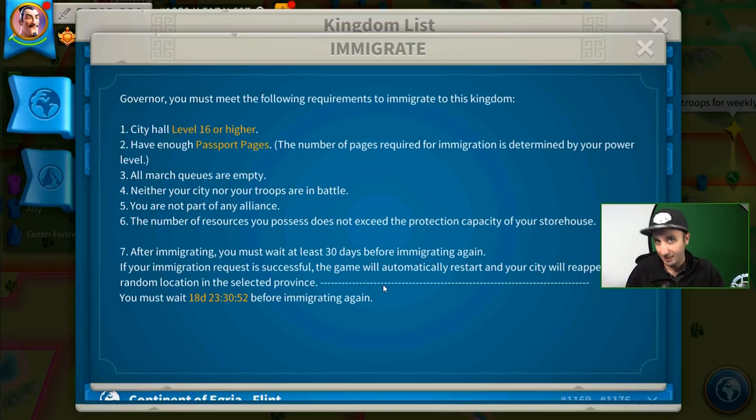Once you accept and meet all the criteria, you click migrate and it'll give you one more warning: you cannot migrate for the next 30 days — are you sure you want to migrate? So you can get to this screen and it still stops you one more time. Don't be scared of clicking these buttons. Once you click OK, you've migrated and that's that.